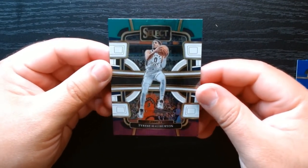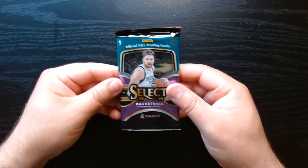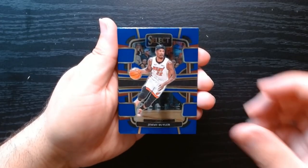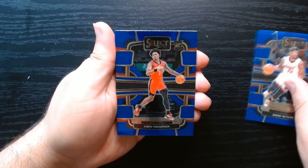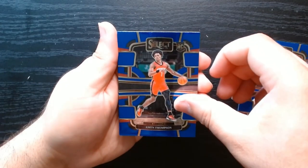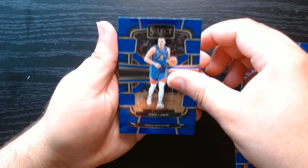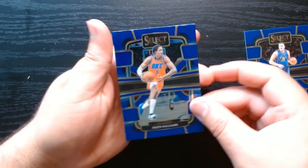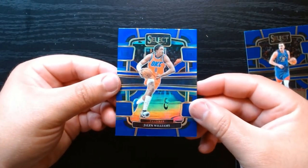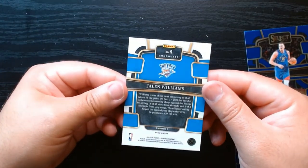Indiana has really gone far this year, good for them. Second pack: there is Jimmy Butler, who wants a king's ransom to go back to Miami next year I heard. Eamon Thompson — okay, that's a nice rookie. The Joker, and we have a Jalen Williams on the silver prism. There it is on the silver prism.